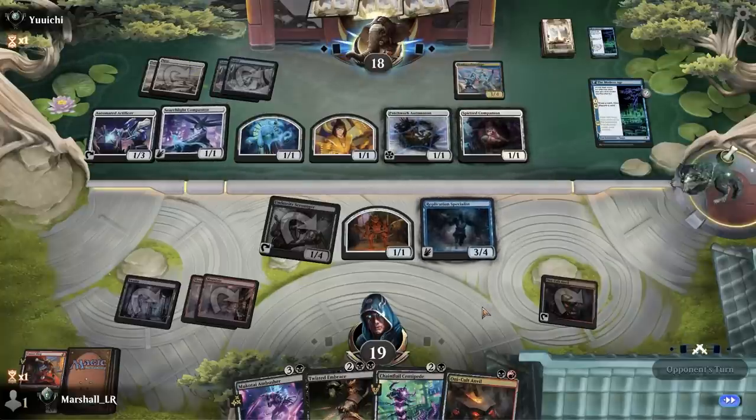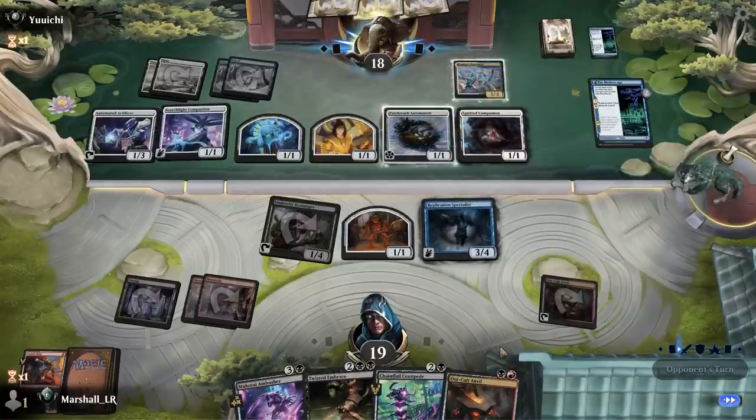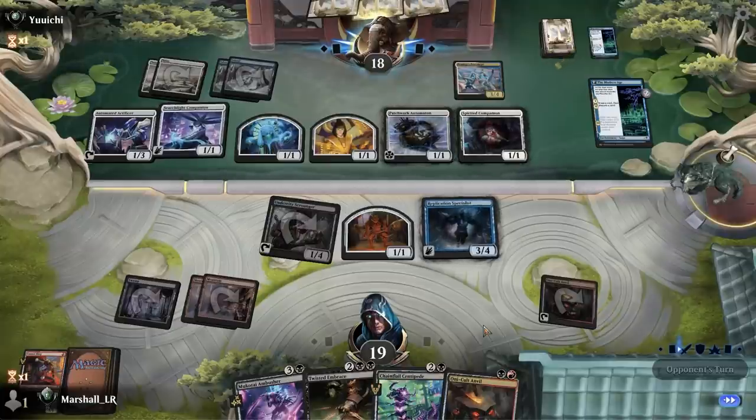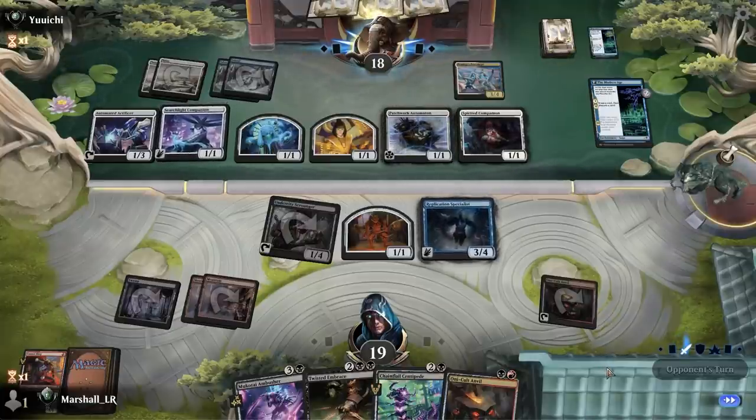Which means they actually don't have a great attack here — even the Prototype just gets double blocked and trades for a 1/1. Am I not getting attacked at all here? This is great. They're reading the Specialist like 'uh-oh.'